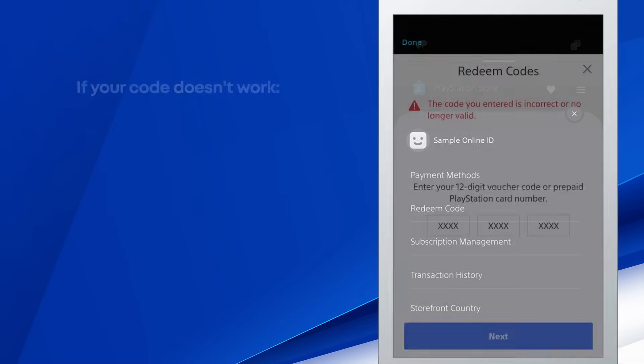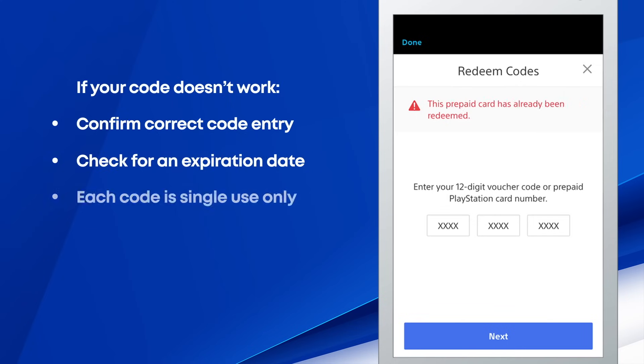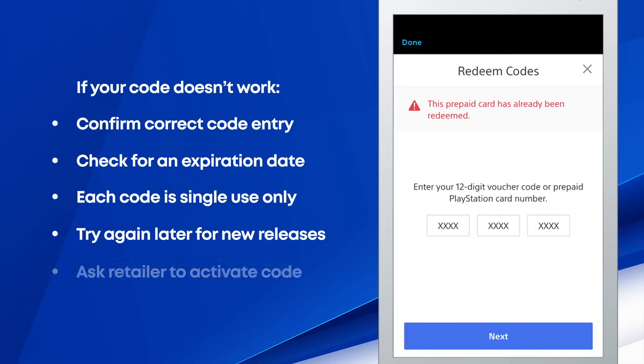If your code isn't accepted, double check that the code has been entered correctly. Check the voucher for an expiration date. Each code can only be redeemed one time. For games that were just released, it may help to enter the code at a later time. Contact the retailer that provided the code to request that it be activated or replaced.